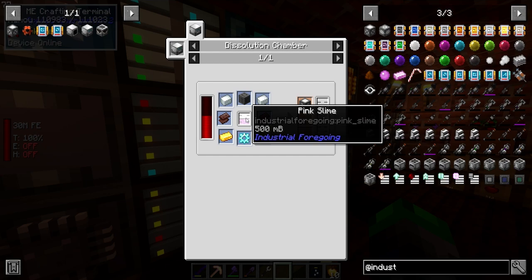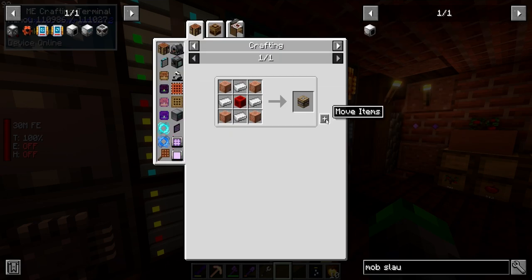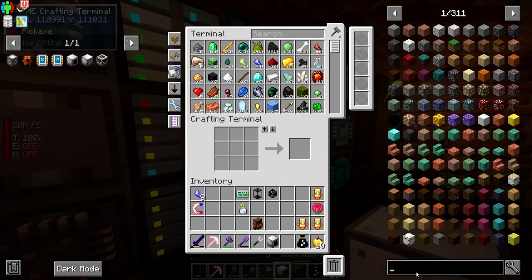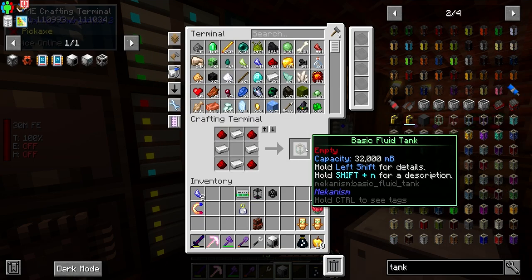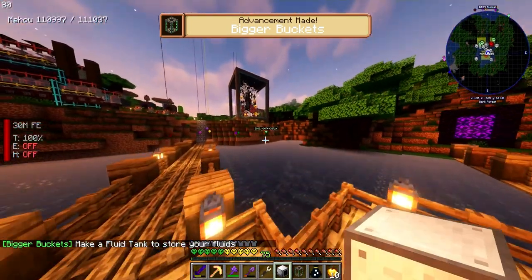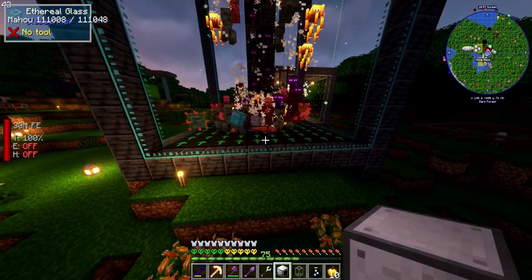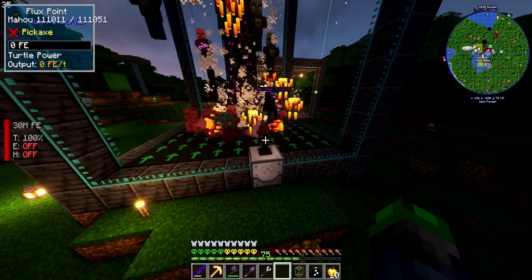The next thing on our list is pink slime, and you get that from a mob slaughter factory. What does it take to create one? Oh, just a pity machine - nice! So we have the mob slaughter factory, a flux point, and we can make a basic fluid pipe. We're going to temporarily add this, take the mob slaughter factory, and place it here with a flux point on top for power.